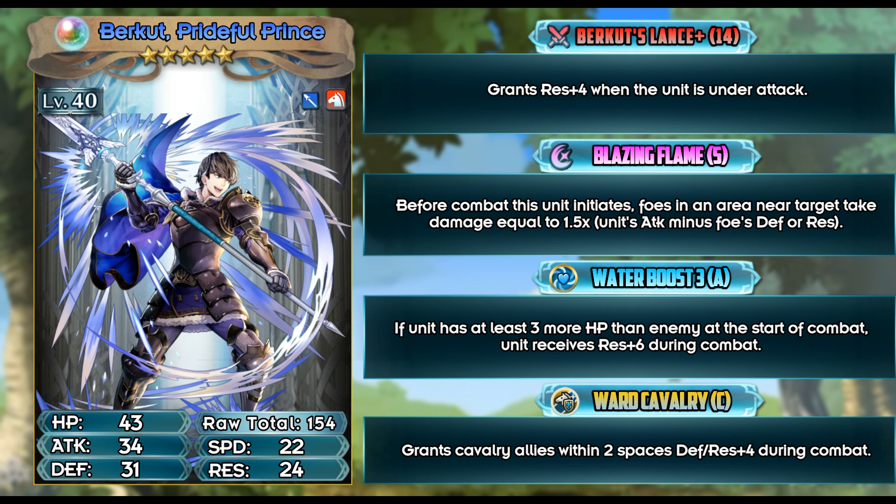It pretty much reads: reduces 4 to 8 damage from mages or dragonstone. Berkut can live from neutral Death Blow Reinhardt without Water Boost; with Water Boost he can live from plus attack Reinhardt easy. I do think it's a good lance and great for inheriting purposes when paired with Distant Counter. Without Distant Counter it becomes a lot less valuable — I don't see a point of tanking unnecessary hits when you can just avoid it altogether and take out the enemy on the following player phase, especially for a cavalier hero that is able to move up to three spaces.